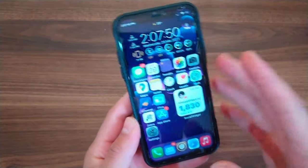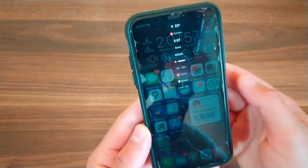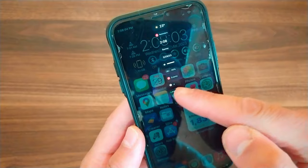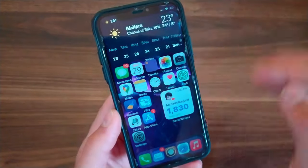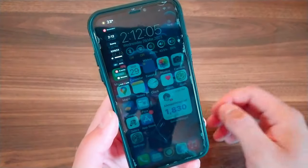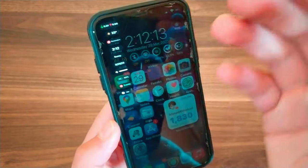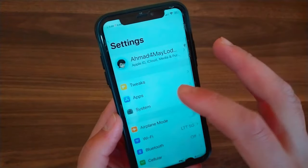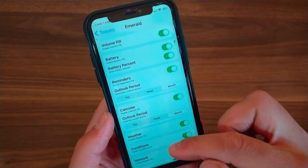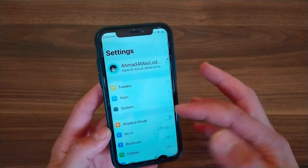The next tweak is Emerald. This tweak brings tiny widgets to the status bar, enhancing it with an interactive widget that intelligently displays relevant information. It comes packed with 10 useful pills activated from the status bar, offering volume control, date and time displays, device information, weather updates, notification management, network speed, and more. It supports iOS 12 and above.